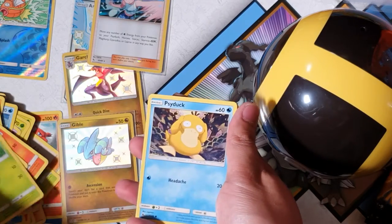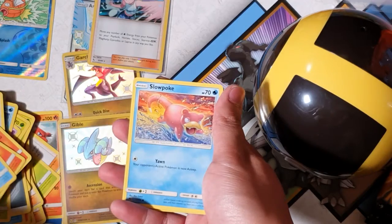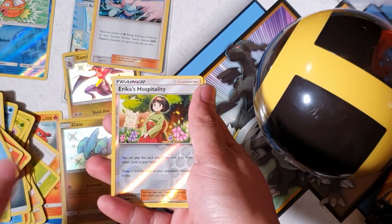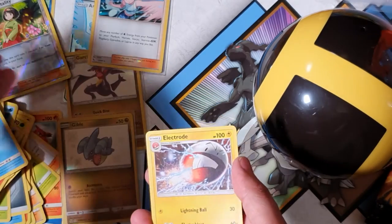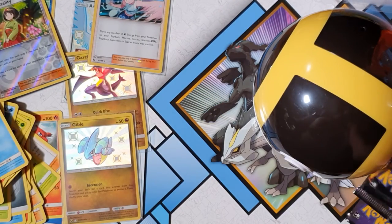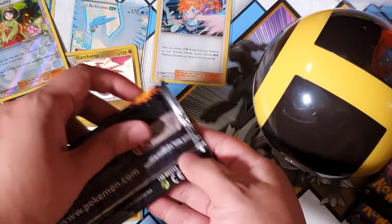Charmeleon, Paras, Psyduck, Charmander, Magikarp, Slowpoke — oh, Erika's Hospitality! Oh, is that a holographic? No it's not. Alright, that's okay — we still got plenty more to go, we can't lose hope just yet.